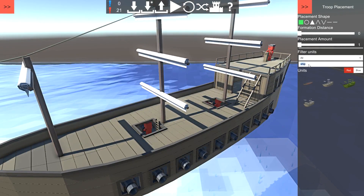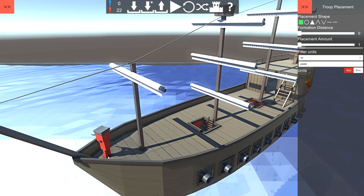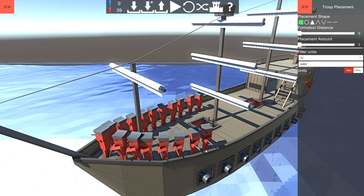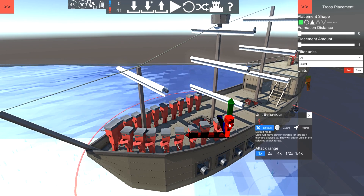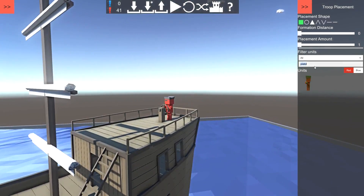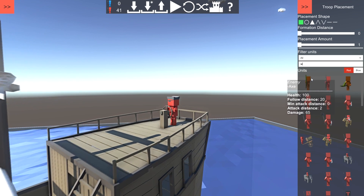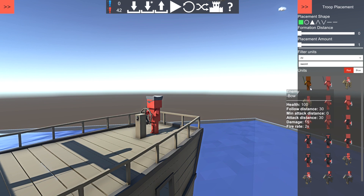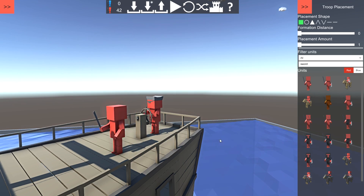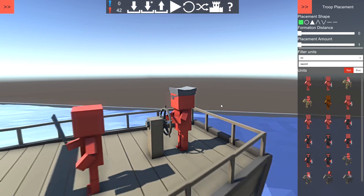And then we're going to have 20 pistols because this is going to be Blackbeard's ship! Flintlock pistol - a whopping 20 of them. We'll need to go all the way to 42 placed units. I think we have 20 now. And then we're going to have one guy with a sword as Blackbeard. He is going to tell his little captain where to go with his ship - he's going to be the head captain and the other will be the driver captain.